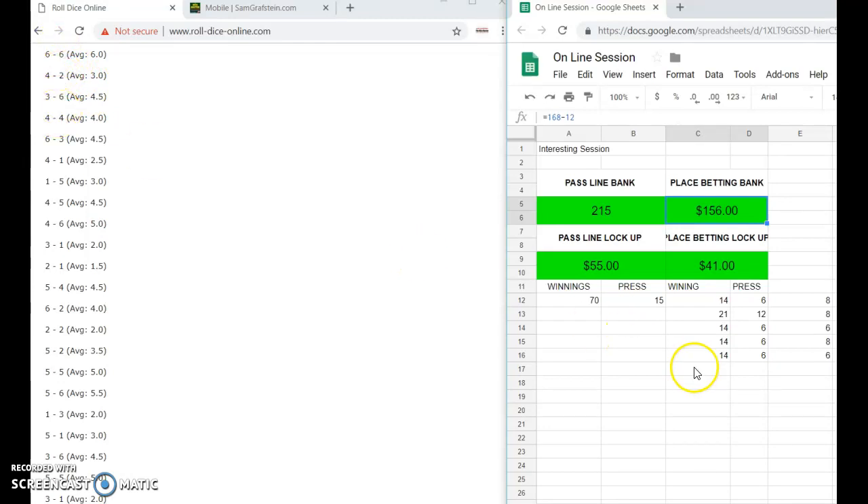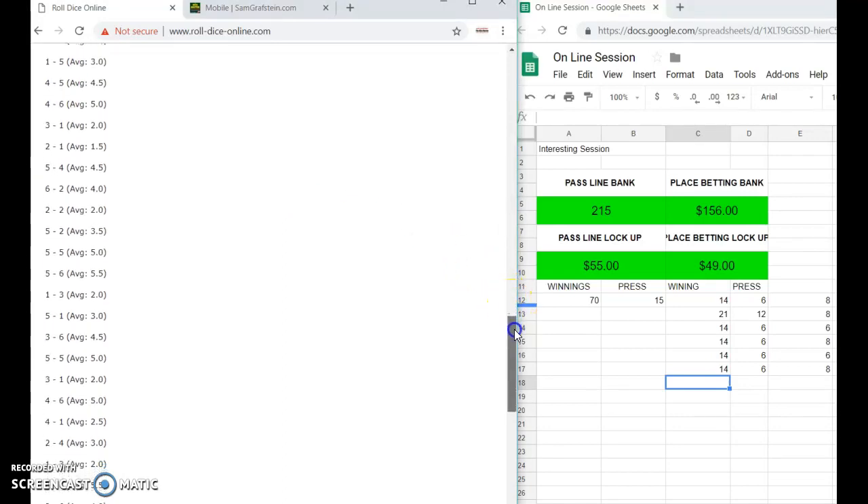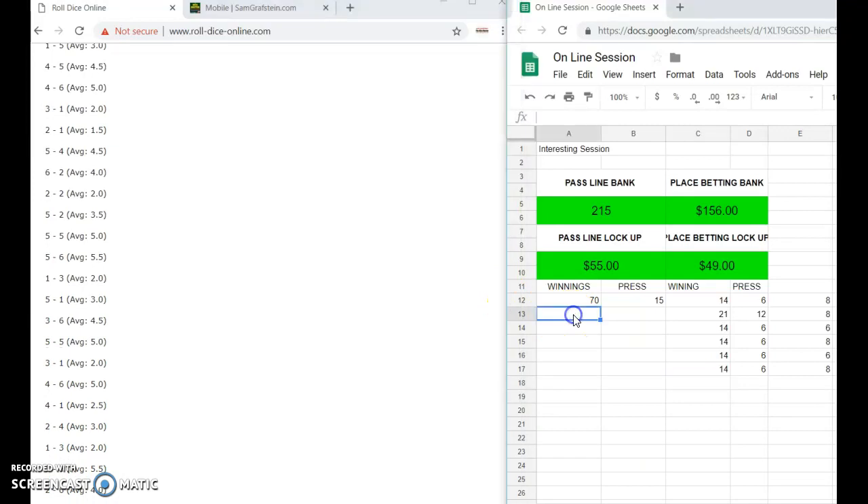Away we go — we're looking for a six. We got a nine, we got an eight so press one unit: $14 press $6, that's our first eight. Then we get a nine, then a five, and then a winner six! Our patience goes a long way. On the six we're going to pick up $10 on the line, plus $10 payoff, plus the $25 we bet, plus $30 at winning. We put all that in our bank.